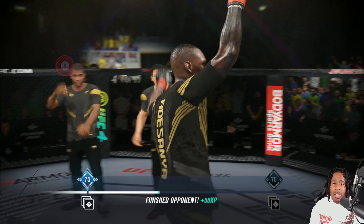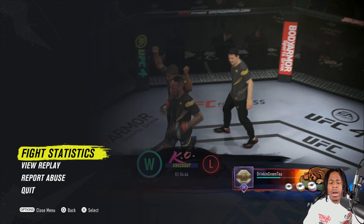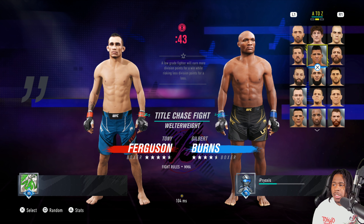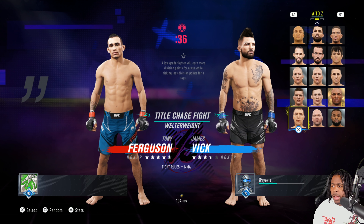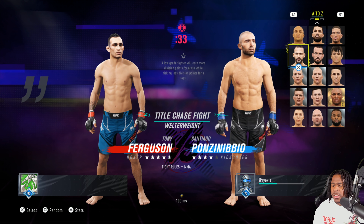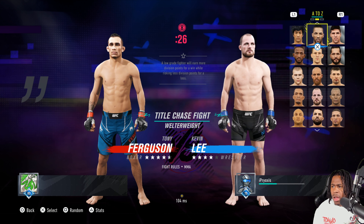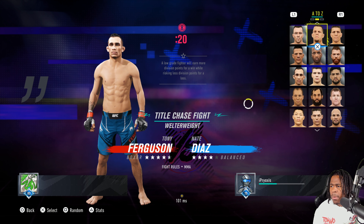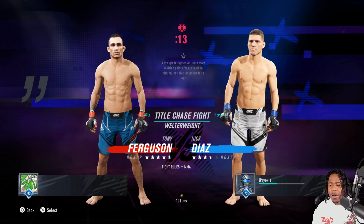Let's jump into the next fight. I'll probably be using a boxer next. We did a jiu-jitsu video yesterday, so nothing wrong with doing a little boxing today. I don't want to go with a boxer that everyone knows is pretty OP — we'll go with one that's more lower tier. I'm thinking maybe Ponzinibbio... they got him down as kickboxer but he mostly boxes. Actually, why not Nick Diaz? He's a three-and-a-half star fighter — let's go with Nick Diaz.